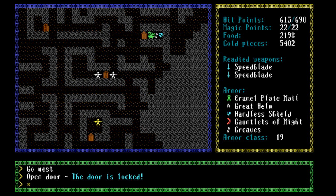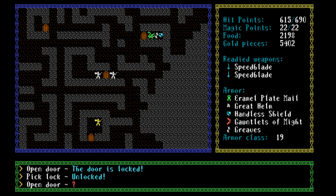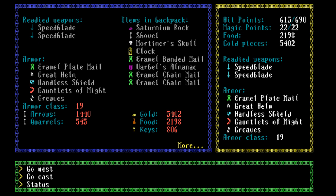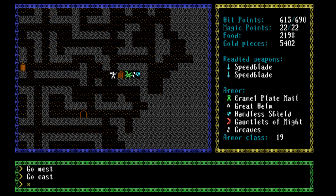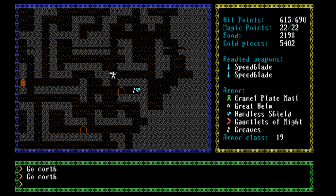There's some stuff here. We need to unlock — open the door, pick a lock, P of course. That makes a lot of sense. Let's see what we have in our inventory. We have a bunch of stuff: chainmail, the almanac, banded mail, a clock, a shovel, the skull, and the suturnium rock. Maybe let's take a look at the stuff we can find here. I think there are some really good unique items in the game. Someone said there was some sort of blade here. Let's just take a look. There's a handless shield — we don't need that, we already have that.